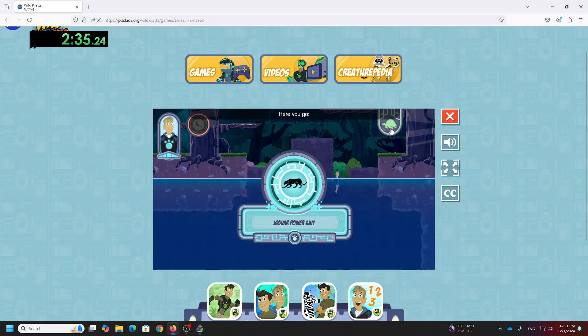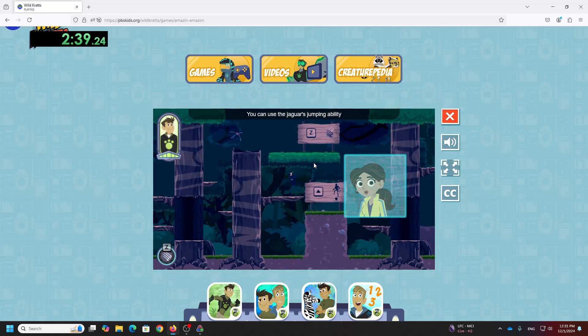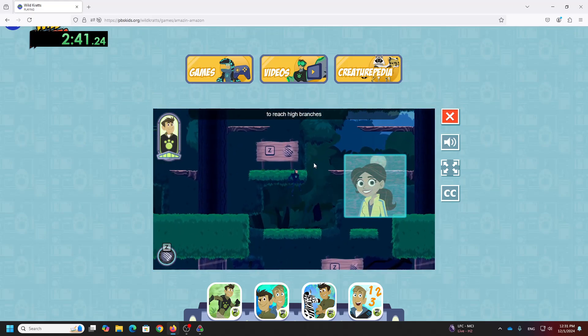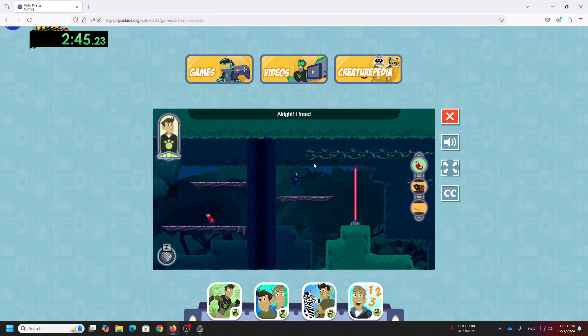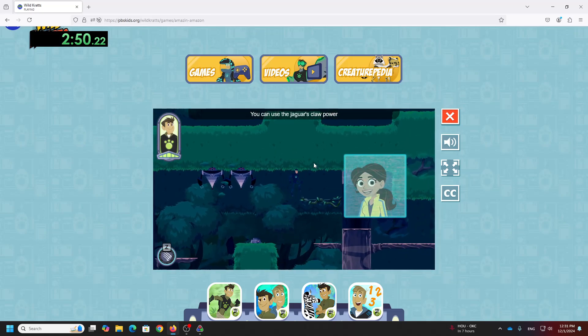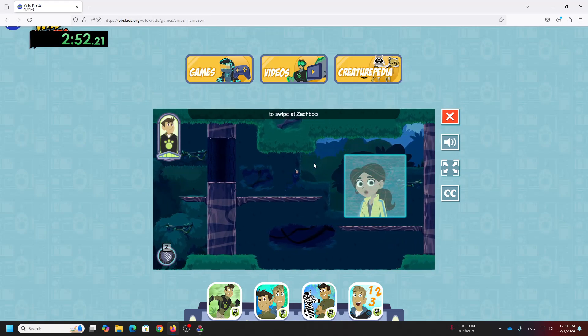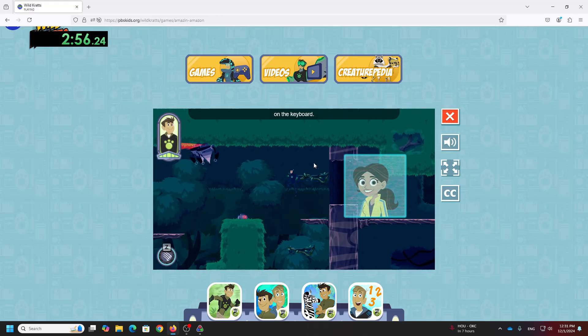Creature Pete, go! Let's explore. You can use the jaguar's jumping ability to reach high branches by pressing the up arrow key. All right! I freed a scarlet macaw! There are two more cages to find. You can use the jaguar's claw power to swipe at Zackbots by pressing the Z key on the keyboard.